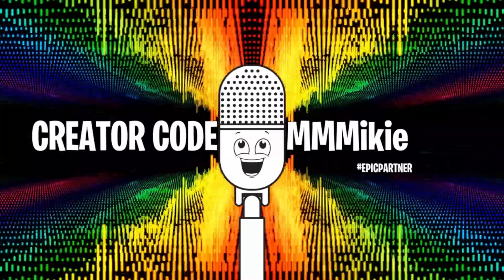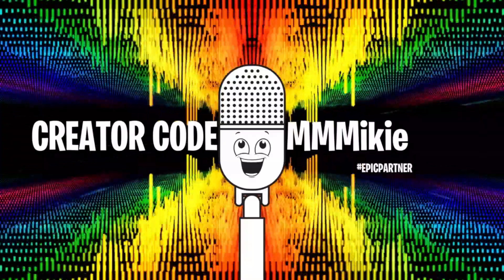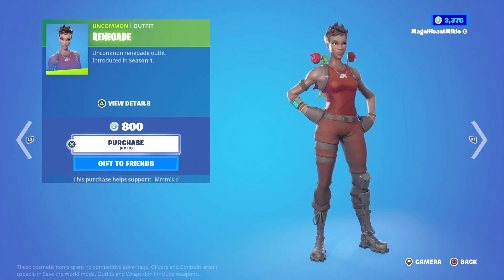For my item of the day, it is the ever-popular Renegade outfit — just one of the classics from Season 1 that everybody wanted to get their hands on. And now you can whenever it's back in the item shop. Pretty cool one.